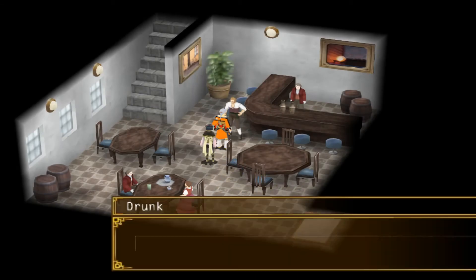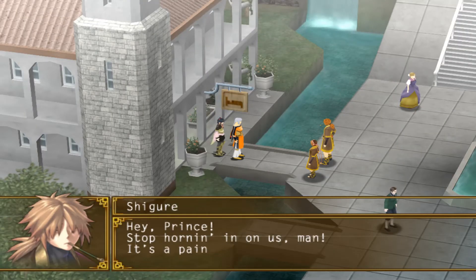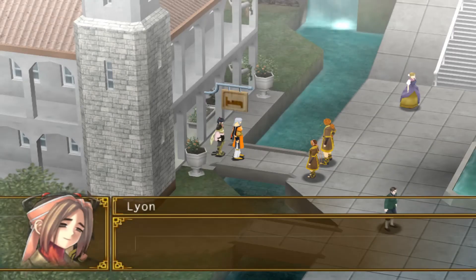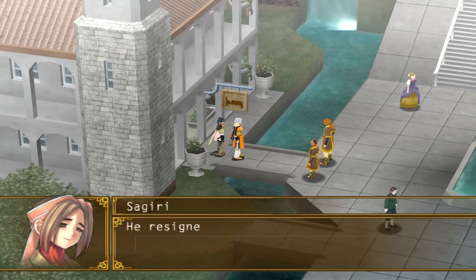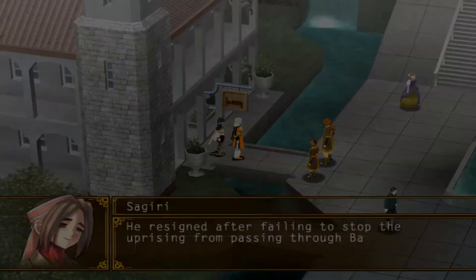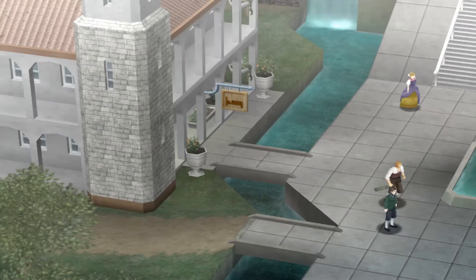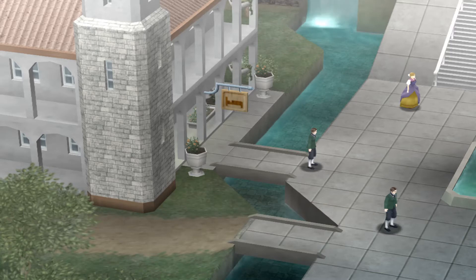Instead of returning to the mansion, we swing by the local inn and talk to a drunk who makes fun of our clothes. We then leave the inn to be stopped by Sigiri and Shigure. Shigure is mad at us for messing with his investigation. Sigiri explains that the drunk's name is Norden and he was the Barrow's vice-captain at the time of the uprising. Norden starts to come out, prompting us and the investigators to hide. A shady character then follows him and gives the obvious ellipses to signify his shadiness.